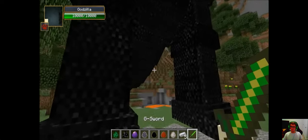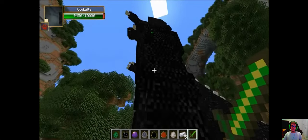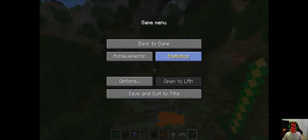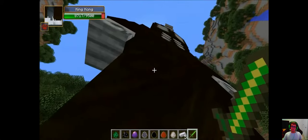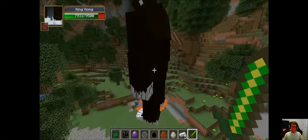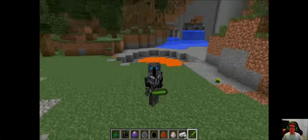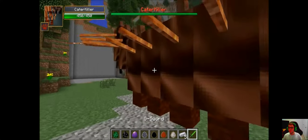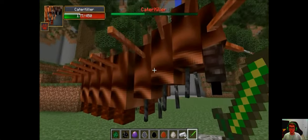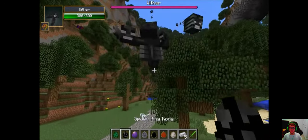Testing the G Sword on Godzilla: 422 damage, then 572. He's got pretty high defense. King Kong from the same mod: 784 — that is insane. Testing on the Caterpillar: 281, you could take it out in two hits. And taking out the Wither in one shot — really high durability on everything in these mods.